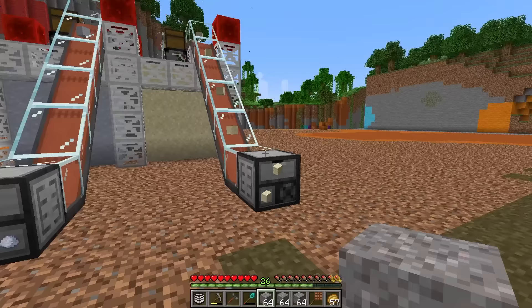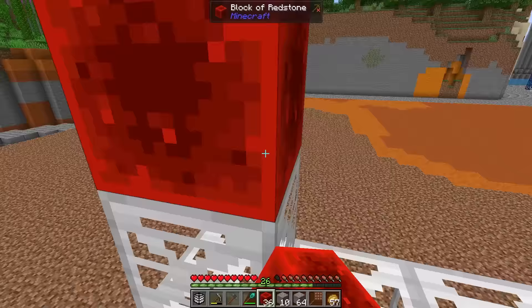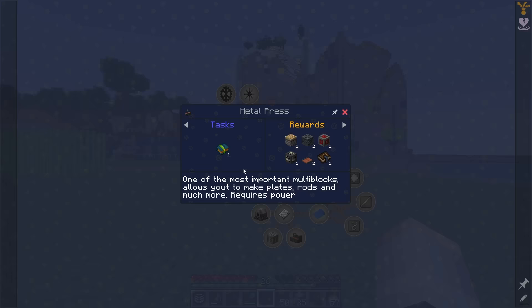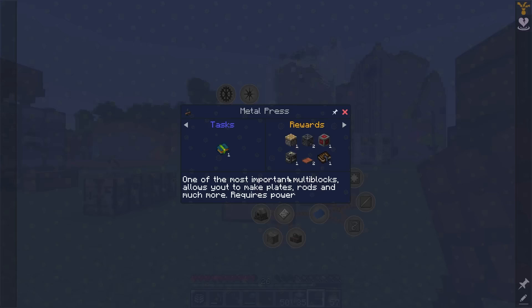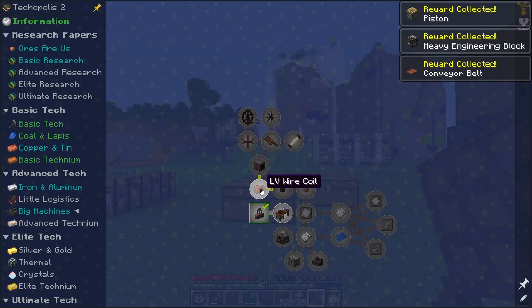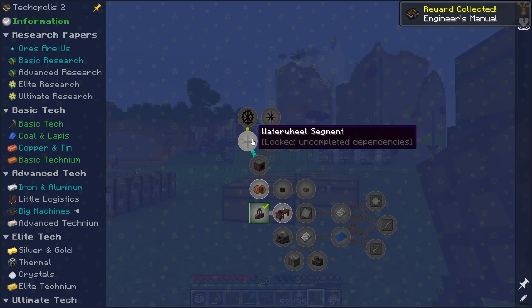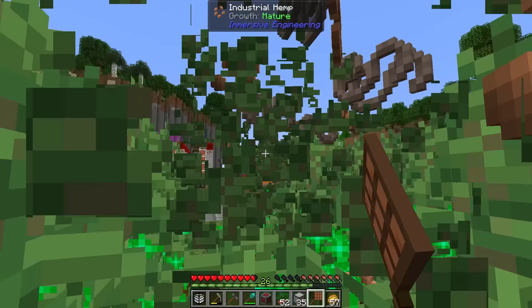I'm about to put in the gravel miner. We've also changed to using redstone capstones — much cheaper and takes us down to 90 ticks. To progress we need to make the research paper for the metal press; the quest rewards us with some materials to build one. However the metal press requires power and we have none. So we must work through the power chain — I always go for water wheels but this time we're going to make windmills, requiring a ton of industrial hemp which is why I've set up a simple hemp field.